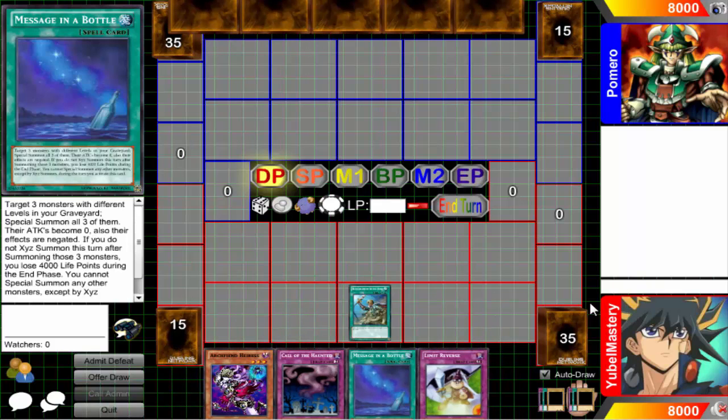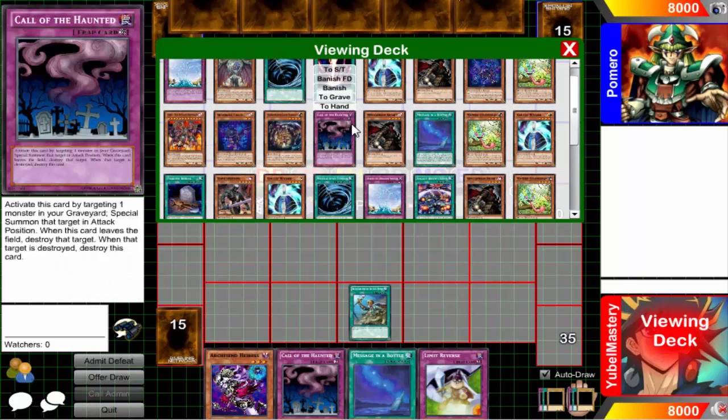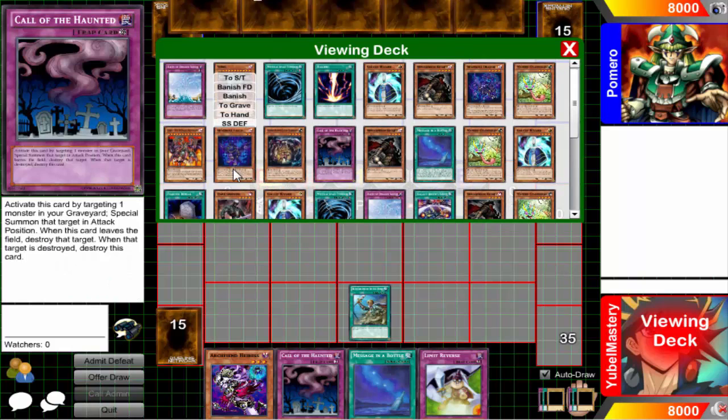I wanted to go ahead and put in an additional level so I can make Message in a Bottle work, because if Heiress is in the graveyard with Yubel you're not getting anything. I can't use Messenger in a Bottle because I need my level fours — I need majority exact level fours — and Heiress was the level three, and I need Bell to be level ten. So I decided to go ahead and put in an additional level.